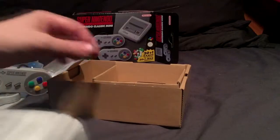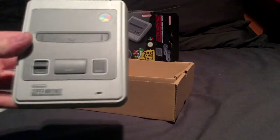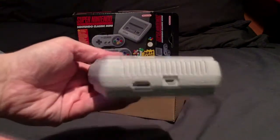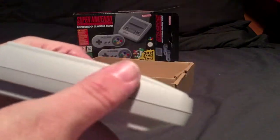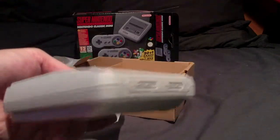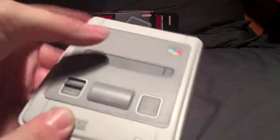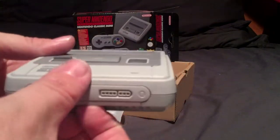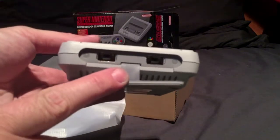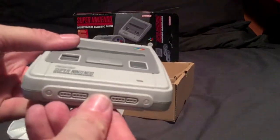And then we've got the actual machine itself. Let's open this up. I have to say, that's pretty sweet - that is pretty nice, really nice actually. The plastic feels very similar to the pads, slightly different in colour. You've got your little on switch - that's class. You've got your eject - it doesn't work - and the reset button works as well, very nice. You pull that out the front and there's your little controller ports.